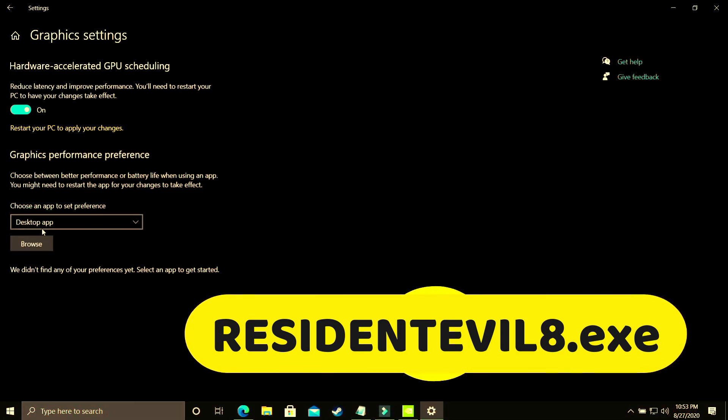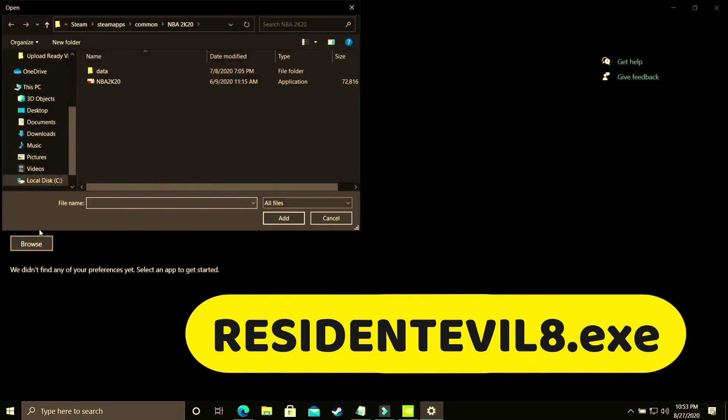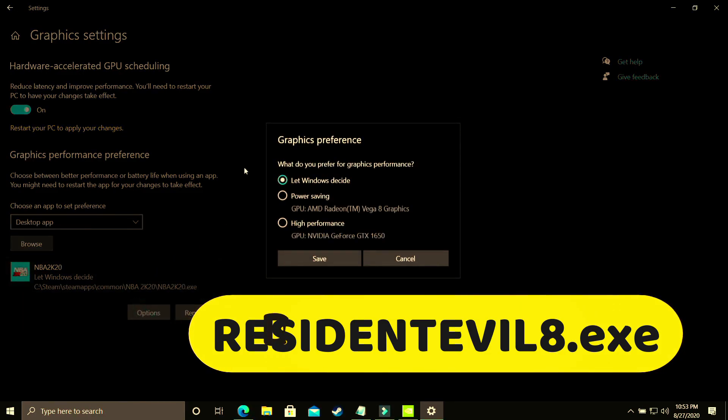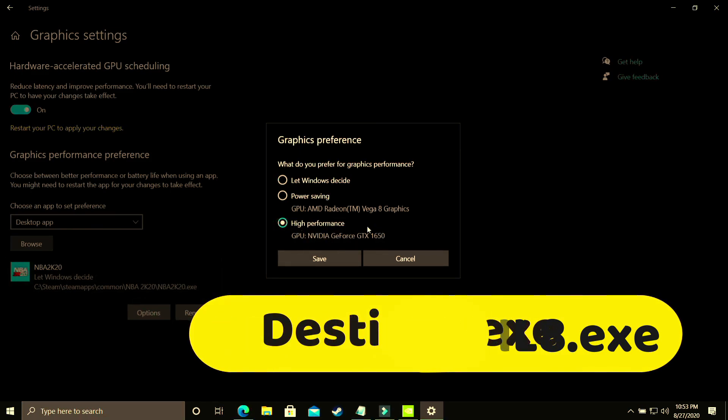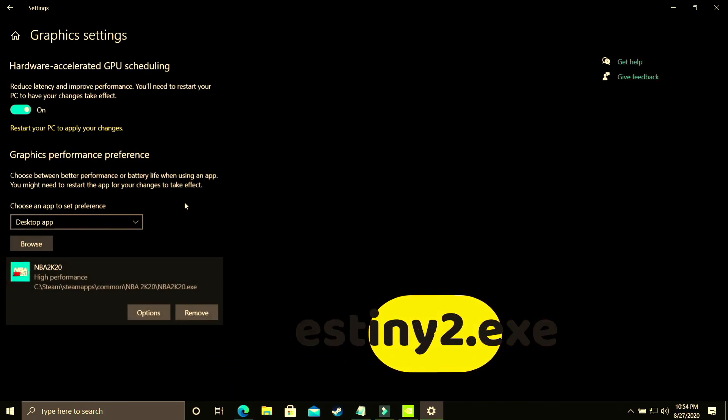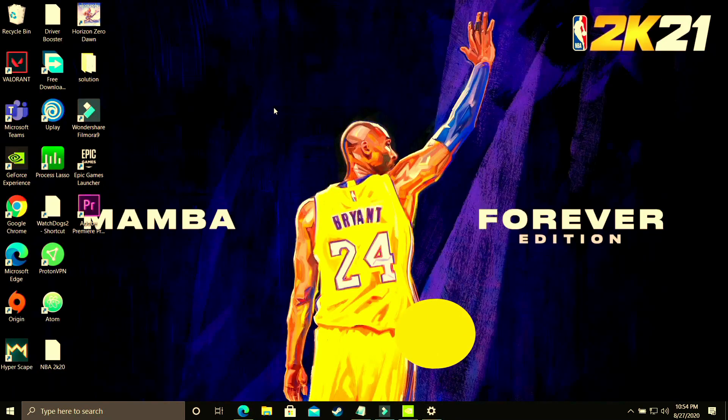Here you have to select desktop app and browse for your game's .exe file — for Resident Evil Village that would be its exe file. I'll be showing with the example of NBA 2K20 since I don't have that game installed. Add it here, go to options, and make sure you select high performance — that is your dedicated graphics card, for example NVIDIA GeForce GTX 1650. Save these settings, restart your PC, and your game's performance will surely be boosted.